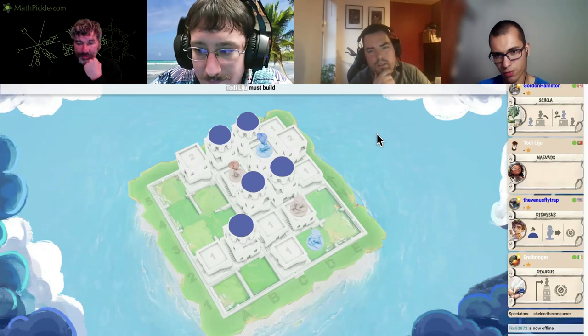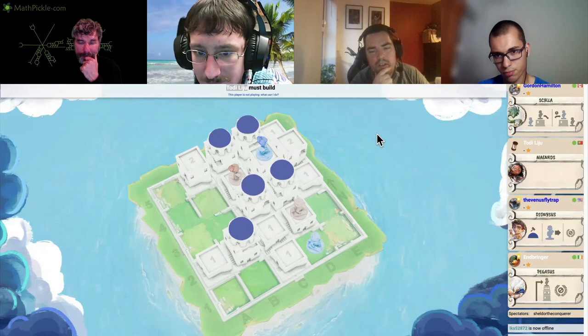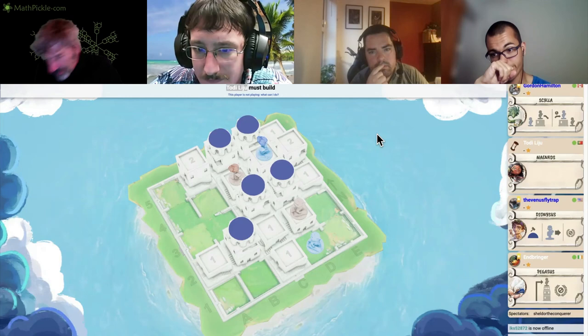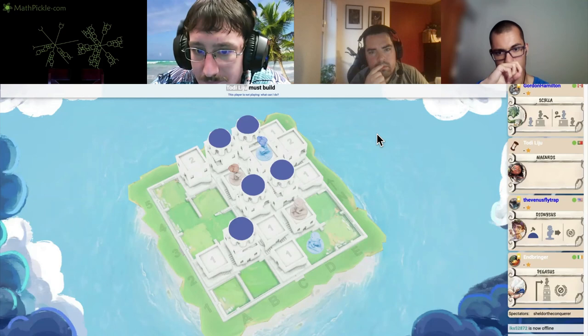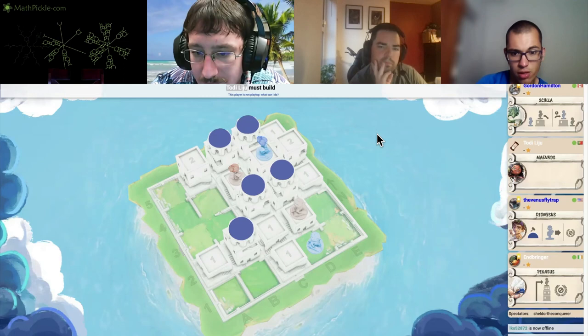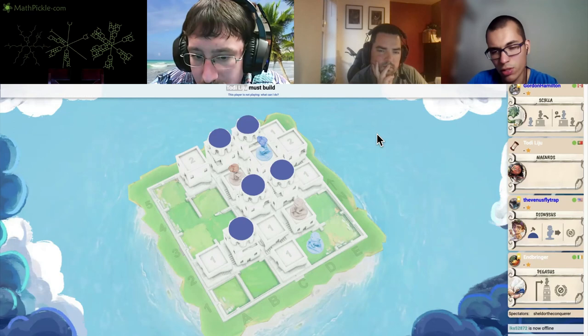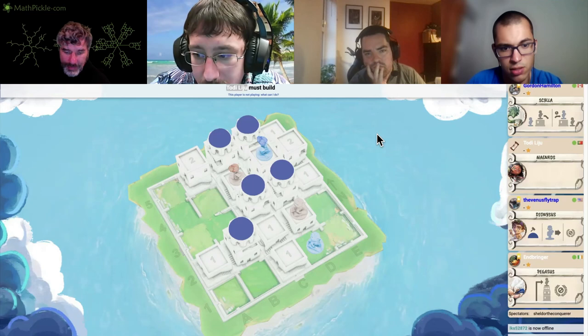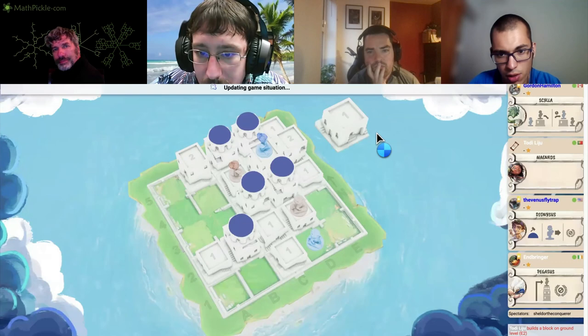What happens if you build on E3? I don't like it — they move to E3 and build D4. Pegasus can jump to D4 but that's not even close to ideal. I think we just build on E2. Even with a level two on E3, if Scylla moves to E2 she can force us to the ground because there's a ground-level square adjacent to that. I think we may want to level the board.